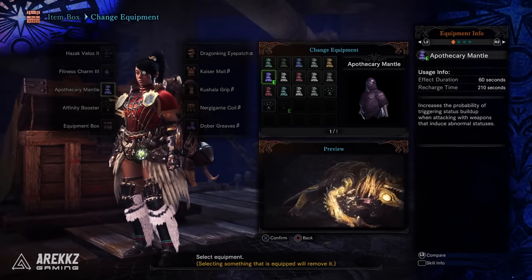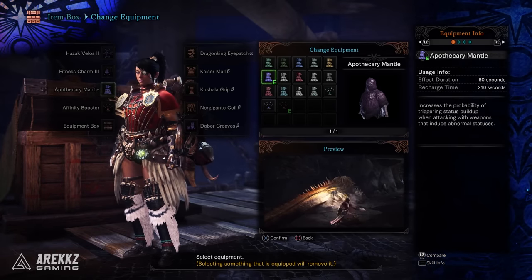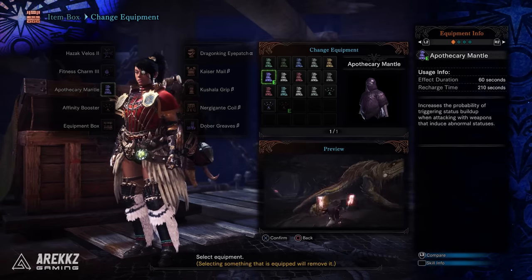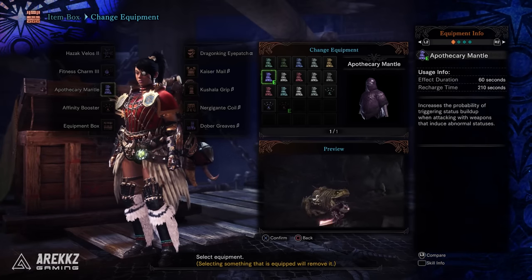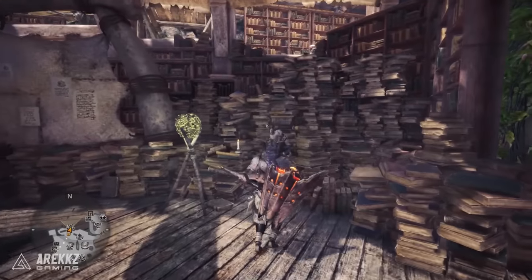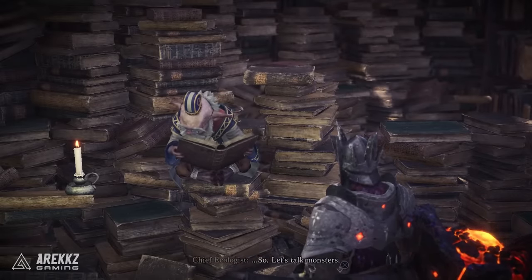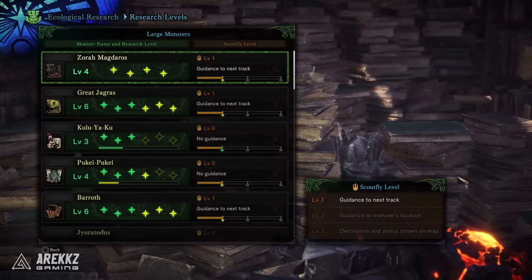The Apothecary Mantle increases the probability of triggering status build-up when attacking with weapons that induce abnormal statuses — essentially making it so that every hit procs a status hit. While it doesn't last too long, it's great at getting that second status in following the first. For this one you have to complete the 8-star quest A Portent of Disaster, which has you hunt a Kushala Daora in the Ancient Forest. To get this quest to show up, you have to fully research 10 monsters, so make sure you speak to the researcher to update your research levels.